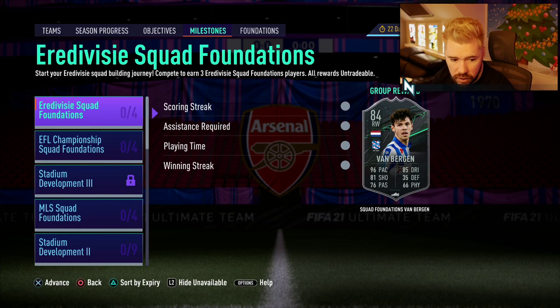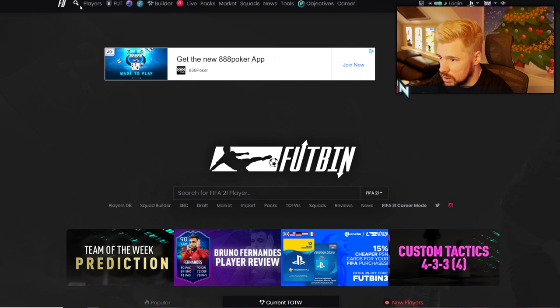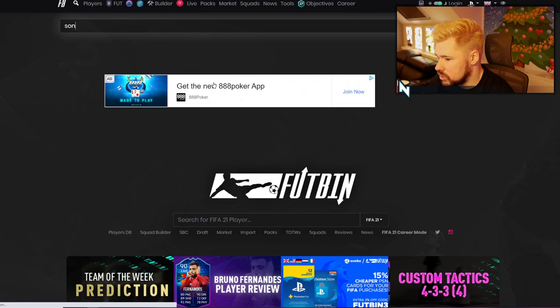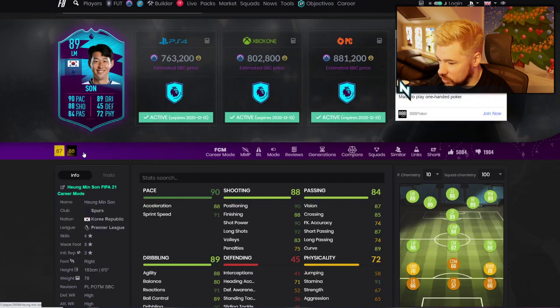Let's go into Futbin and have a little comparison of some of these players — have a look at that silver player and what he's got going for him. New players — he's not even there yet. Current Team of the Week — not even there yet. Heung-Min Son is here, but not fully updated. So Son's 88. Compared to his 89, which was 763,000 coins, the Player of the Month has one more pace, one more dribbling, one more defending, two more passing, no extra shooting, and only three more stamina.